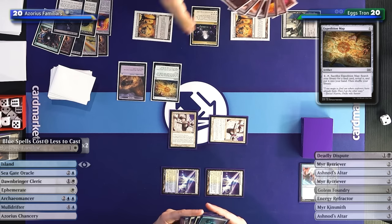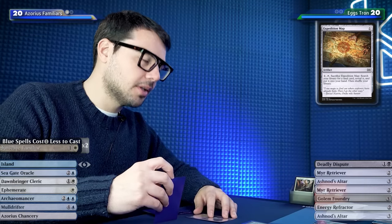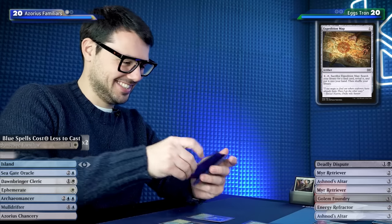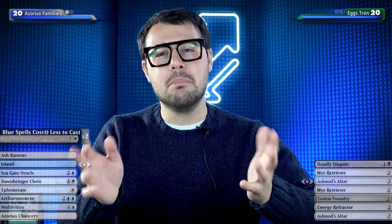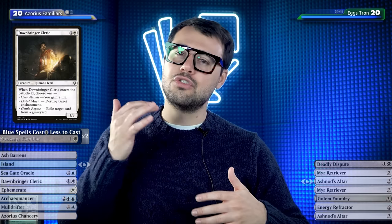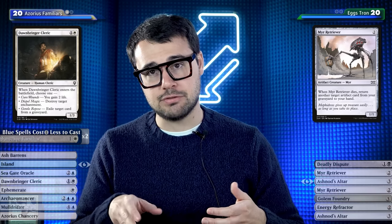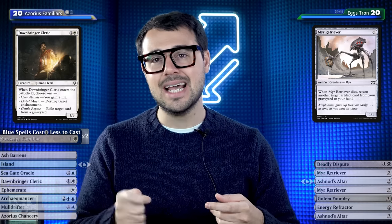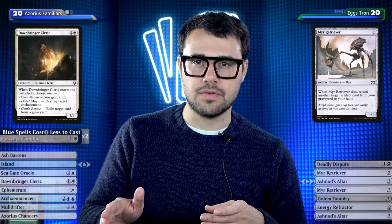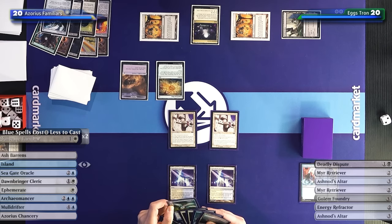Will this be a video where Tron never gets to Tron? I heard legends that it sometimes happens. I have one key decision: I'll go with Dombringer Cleric here. Dombringer Cleric actually stops my opponent's combo with Ephemerate - they can go Mirror Retriever, sacrifice to get back the second Mirror Retriever, and I can Ephemerate it to exile the targeted card. I like taking this shot to resolve Dombringer Cleric now since it'll be good in later turns when I have Ephemerate.